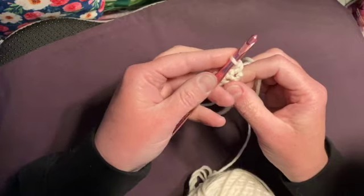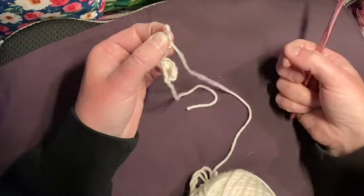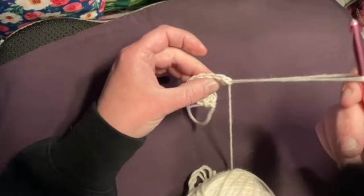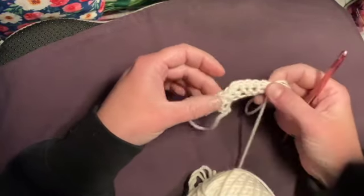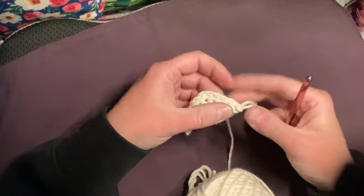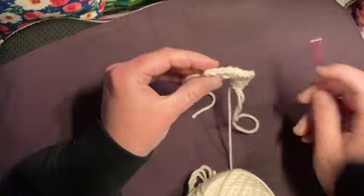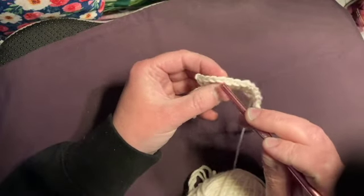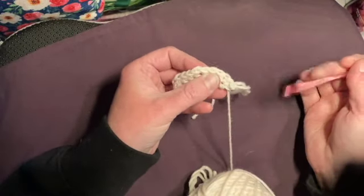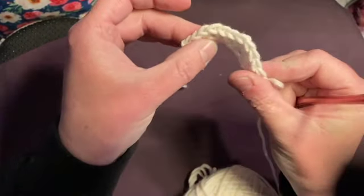Remember we started with eight. I'm gonna take my hook out — watch what I do. I don't just take my hook out like this, because if it gets pulled at all it's all gonna unravel. What I do is pull the hook way out like this so I have this big floppy loop. I can always tighten it down later, but this way if it gets tugged nothing's unraveling. We started with eight — let's count: one, two, three, four, five, six, seven, eight, nine, ten, eleven, twelve. Every single row you're gonna end up with more stitches, and you can see that nice braid thing on the top.